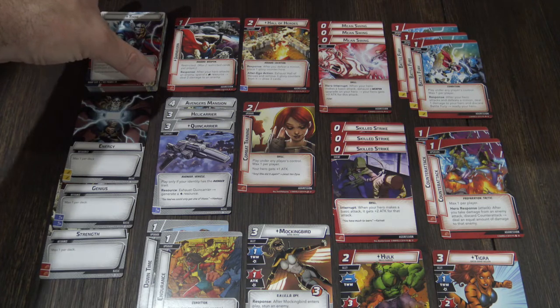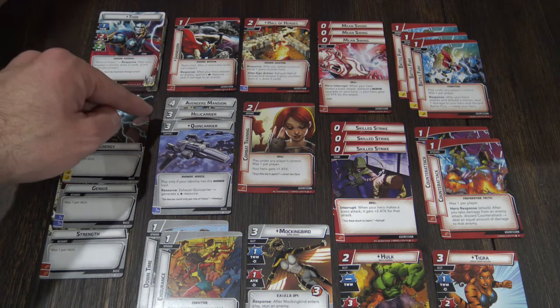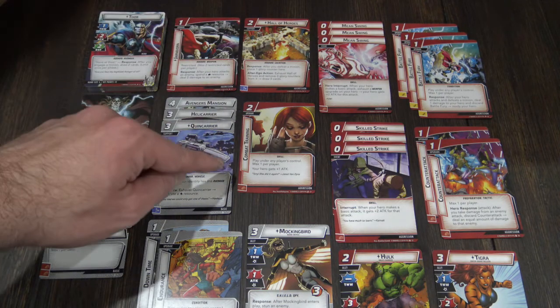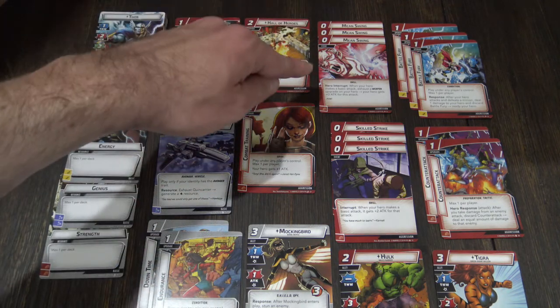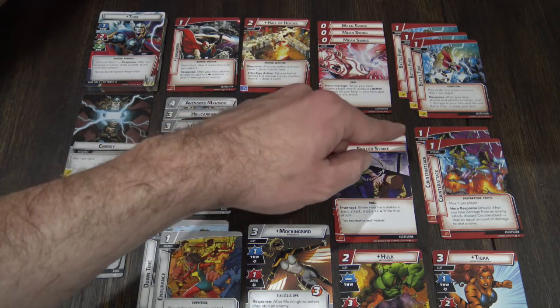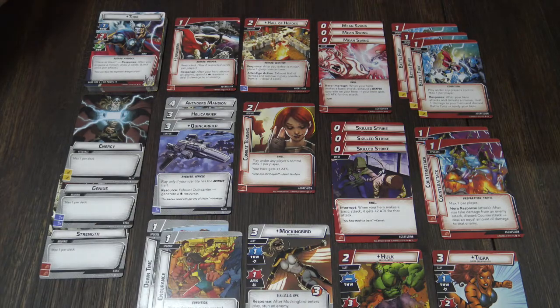We're going to put Thor's Axe into the deck. We're going to have one copy of the Avengers Mansion, Helicarrier, and Quincarrier. Our survival cards: one copy of Downtime and Endurance. We're going to have one copy of the Hall of Heroes, one copy of Combat Trading, one copy of Mockingbird, three copies of Mean Swing, three copies of Battle Fury, three copies of Skilled Strike, two copies of Counter Attack, one copy of Hulk, and one copy of Tigra.